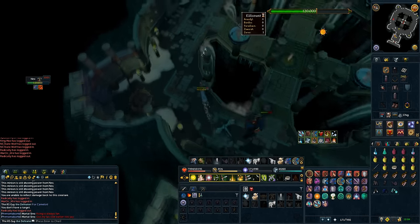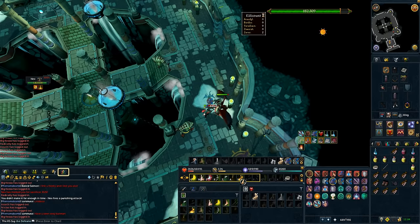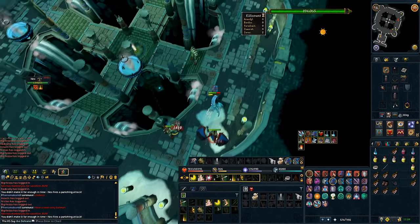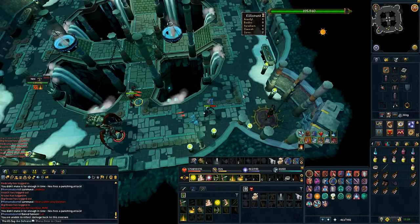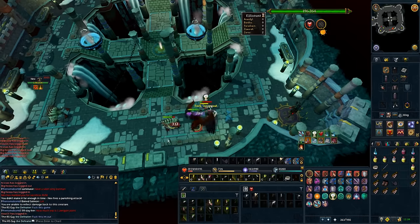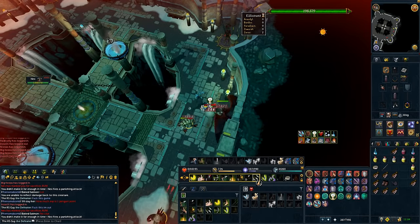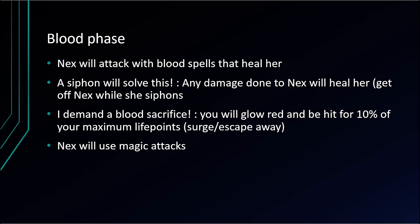Once Nex says 'Umbra, don't fail me,' run up to the eastern corner and start attacking Umbra. Now it's time for the dreaded blood phase — this is the phase that most people lose their kills on. Just about every guide doesn't actually explain how blood phase works mechanically, and it's really important to understand the mechanics so you can figure out the best way to counteract it based on your gear and DPS. What most people will tell you is to do a death swiftness or onslaught right at the start and get Nex down in one siphon before she heals back to full.